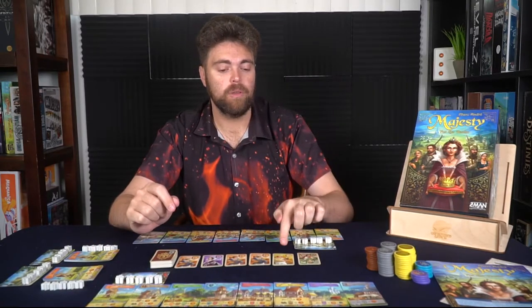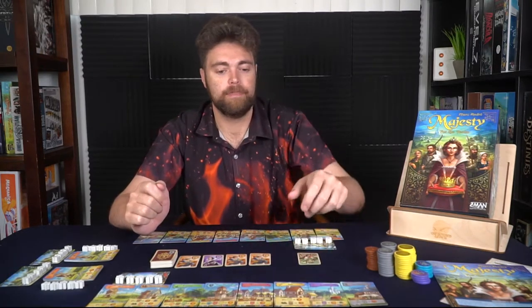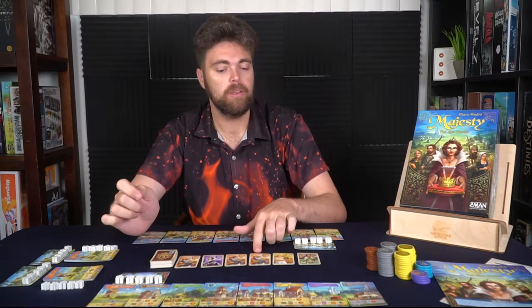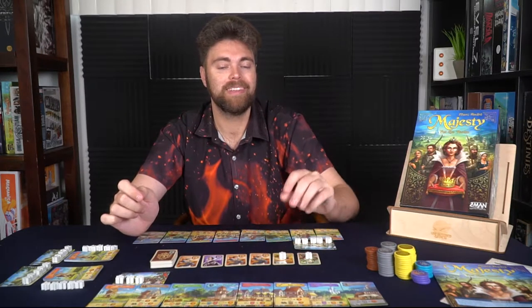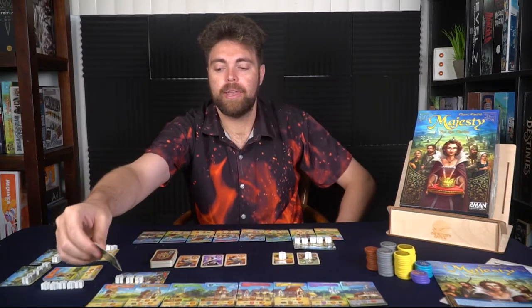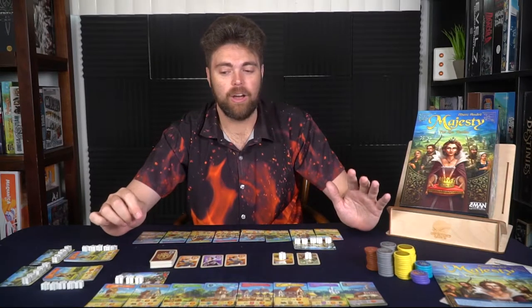If you do not want the first card, it's going to cost you little town meeples. For instance, if I wanted the miller, I would simply have to take one of my little meeples and place it on each corresponding space I do not want to choose, starting from the furthest — the first space — to the place that I want to gather. So I would gather that card and go ahead and place it in the mill space, the corresponding space represented by the icon.